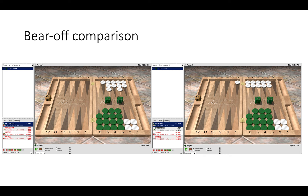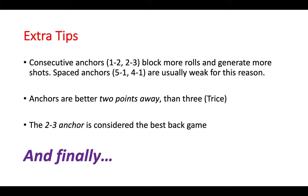Here are a few extra tips to bear in mind: consecutive anchors tend to block more rolls and generate more shots, but spaced anchors are slightly weaker. Anchors are better two points away — that's from Walter Trice's Backgammon Boot Camp, definitely worth reading.